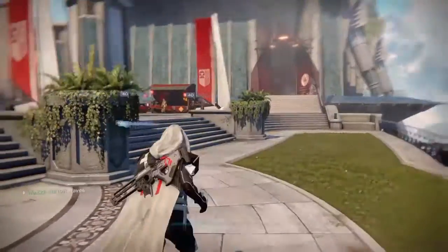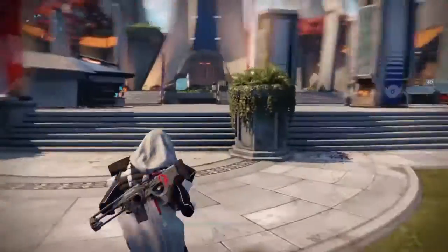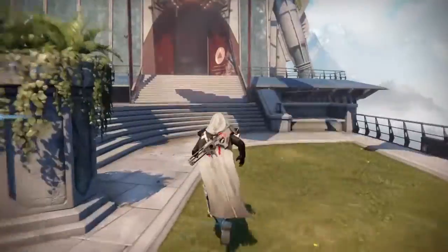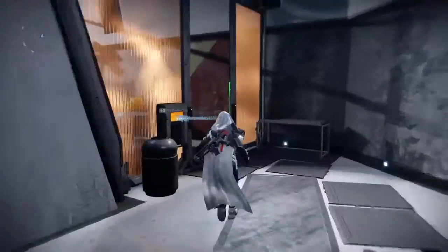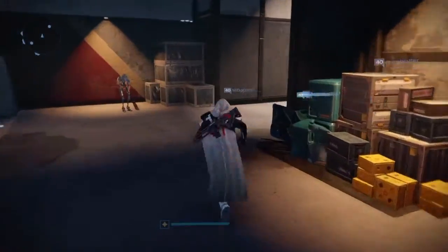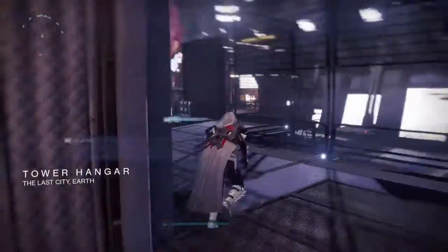Hey guys, it's x2point here and in today's video I'm going to be showing you Xur's location for the 21st of October. You just want to make your way over to the Tower Hangar — as you can see there's already a bunch of people crowded over there — and you just want to run over to the Tower Hangar and he should be just down below FWC.